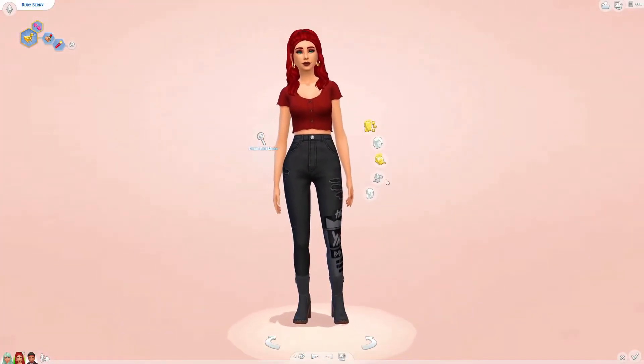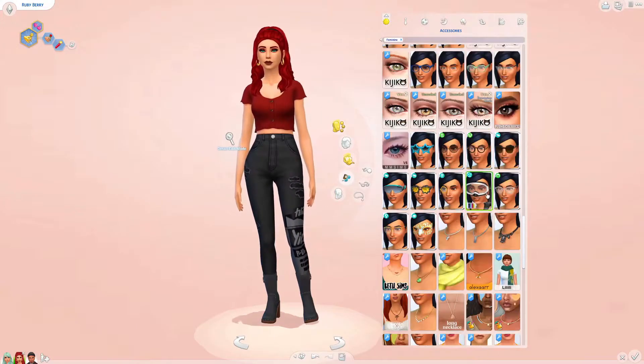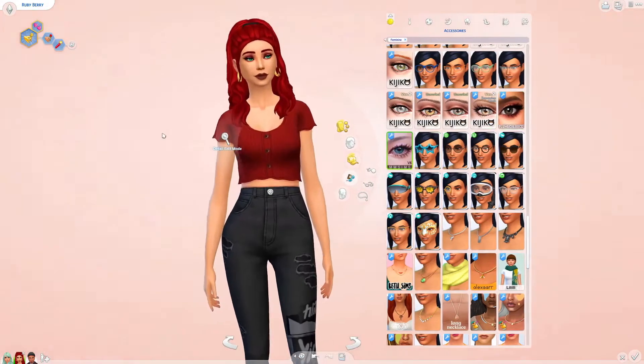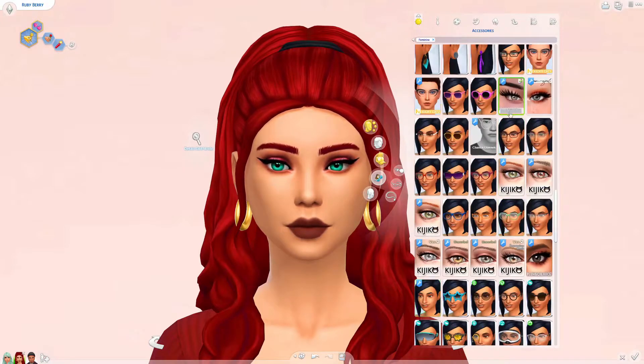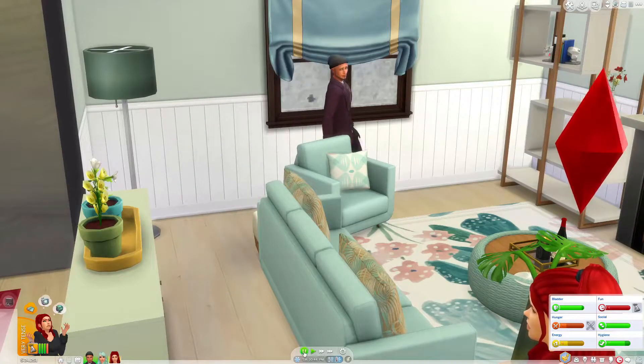I don't think I downloaded anything else really. These are the eyelashes I usually use — those are by Plumbob Juice. I've never used these ones before, but I really like these ones actually — I think these are my favourite. Where are the giant ones that are in the thumbnail? That's them right there — I'm going to give her the giant ones. I think those are cute. Okay, she has her beautiful new eyelashes.